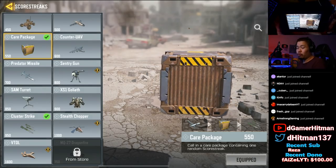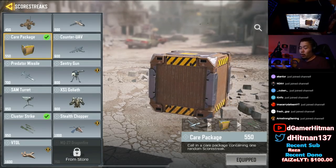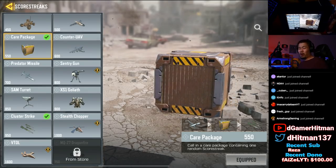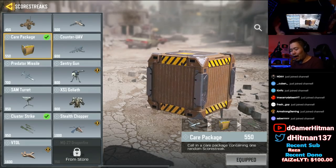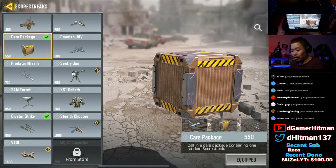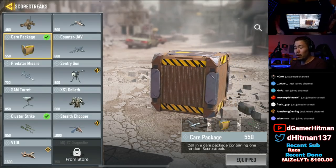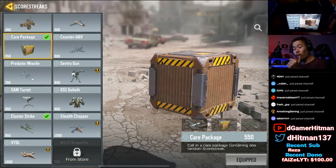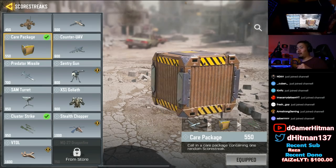Yes, it's gambling, but in solo queue you do need a little bit of luck to win because sometimes your teammate will be really bad. At 550 points, if you have a sniper and hit all six shots - about 125-150 per shot - you can get the care package almost instantly. You'll see in the footage I'm about to show where I got a VTOL almost instantly at the beginning of a match.